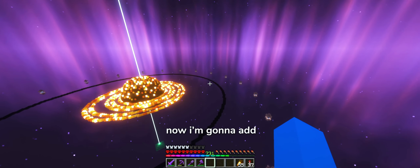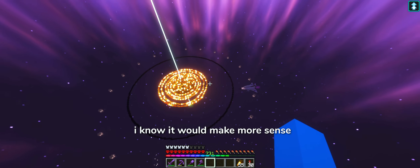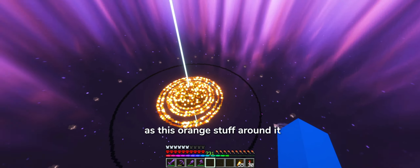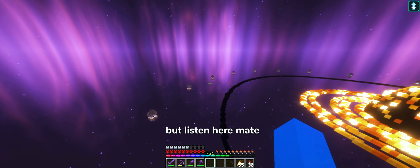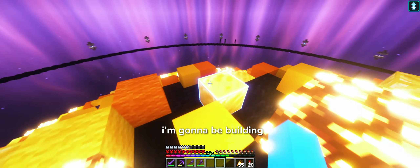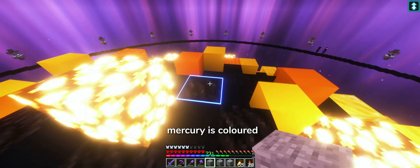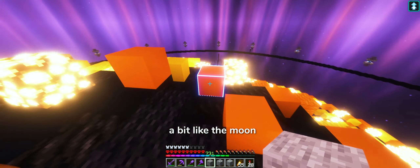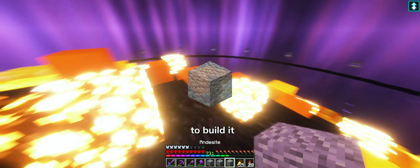Now I'm gonna add all 8 classified planets around this black ring. I know it would make more sense to build stars, as this orange stuff around it is supposedly spaghettified stars. But it's a block game. The first planet I'm gonna be building is Mercury, as it is closest to the sun. Mercury is colored a bit like the moon, so I'm gonna be using stone, cobblestone, and andesite to build it.